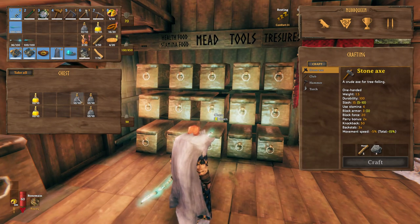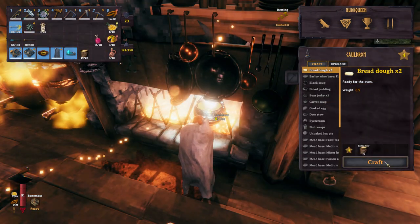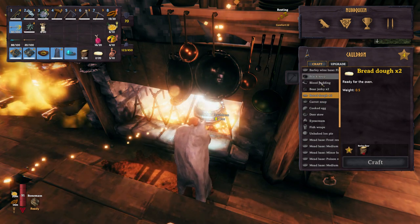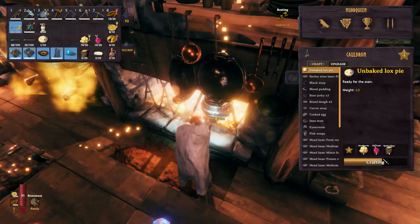We'll need potions for sure — lots of medium healing potions and stamina potions. Then food: we will want to make bread for stamina, serpent stew, and lox meat pie for health, to make sure we live through all the Mistlands.